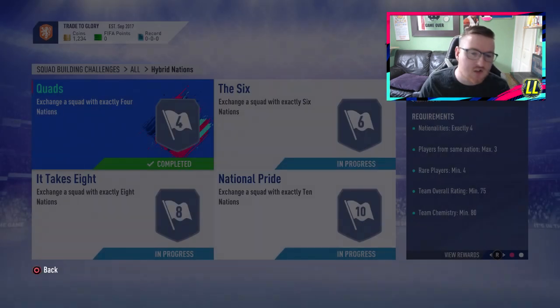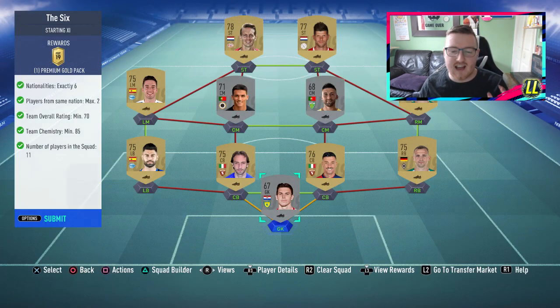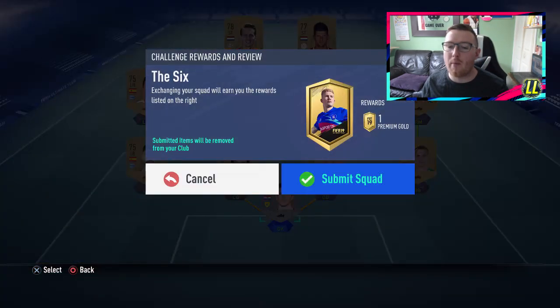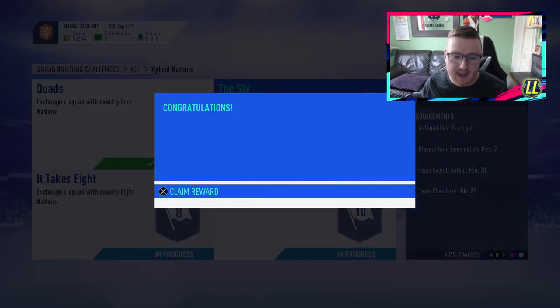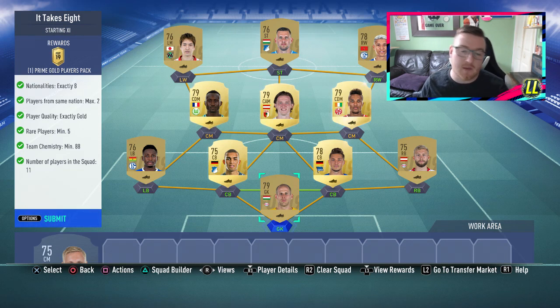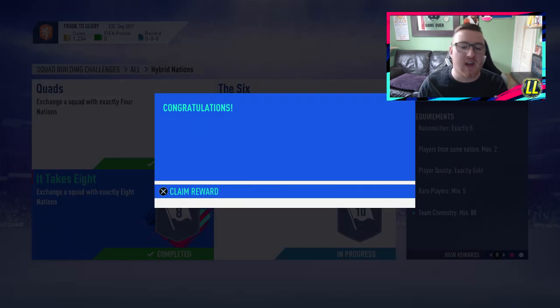For that one we get a premium gold players pack, which is a 25k pack - not bad at all. Next up we have the six, and again super cheap using players from the leagues that they're actually from - that is the cheapest way of doing it. We get a premium gold pack, a 7.5k pack. And for the third one we get a really nice pack - a prime gold players pack. Again using Bundesliga players, super cheap. Bundesliga is probably one of the best leagues for this - maybe the Portuguese league will be decent as well. That's our first three packs.